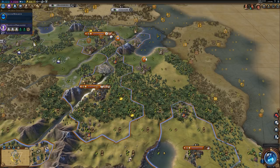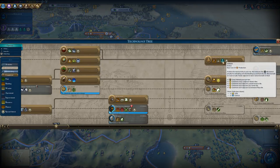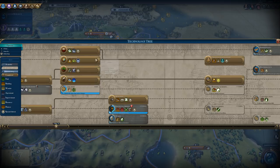The Harbor District in Civilization VI is unlocked with the Celestial Navigation technology. All you have to do to get to Celestial Navigation is first research Sailing and Astrology, and then to get the Eureka for Celestial Navigation, all you have to do is improve two sea resources.